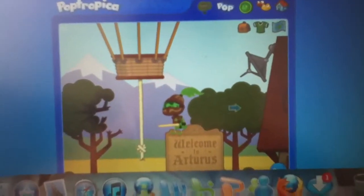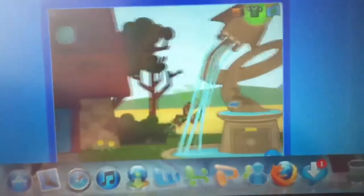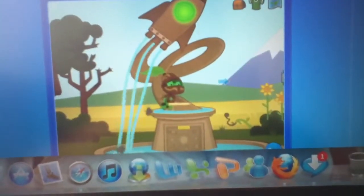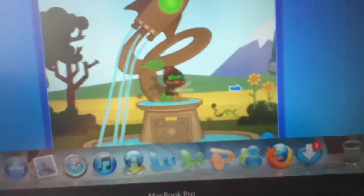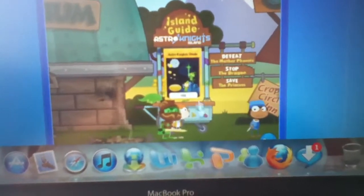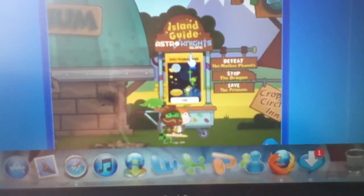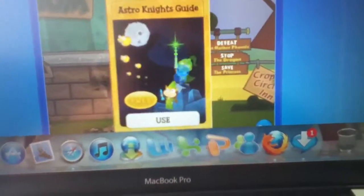Okay, so here we are on Astronites Island. As you can see, there's a green orb because I finished the game already. And you can see two people around here saying Island Guide Astronites. Just click on it and you will get it.